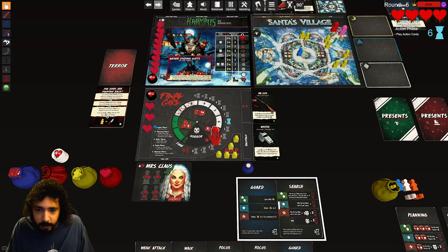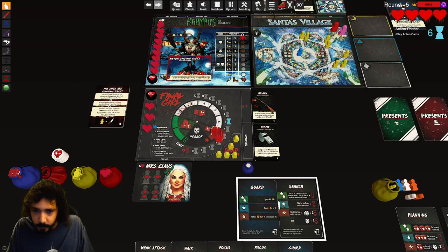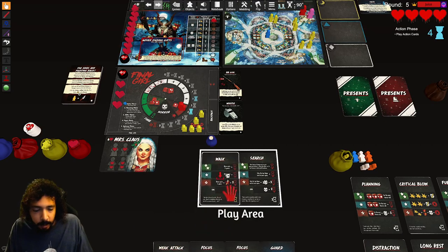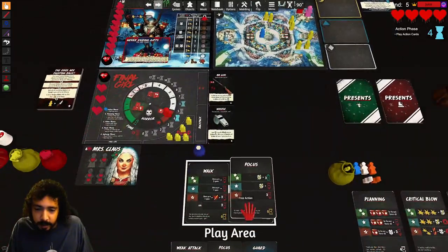Increase score by two — he recovers health, already full. Discard two tarot cards — that's all the tarot cards. We lose two time. Let's play walk and see if we can get away — we only have one die again. Discard these two — that gives me a success. Moving one space, lose the time.